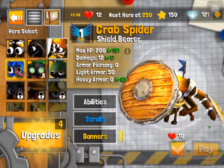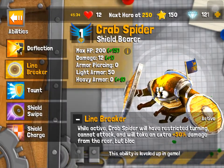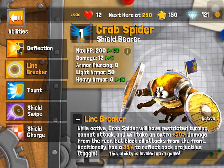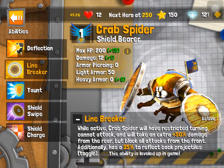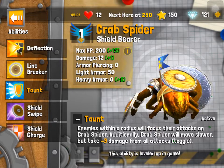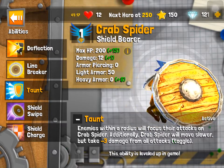I got a crab spider. While active, crab will have restricted turning. Can attack and will take a net plus 50 damage from the rear, while blocked or attacked from the front. And then have to take her to threat back protection. Taunt — enemies generated will focus their attacks on scribes. So this new crab spider will move slower, but take minus three damage from all attacks.